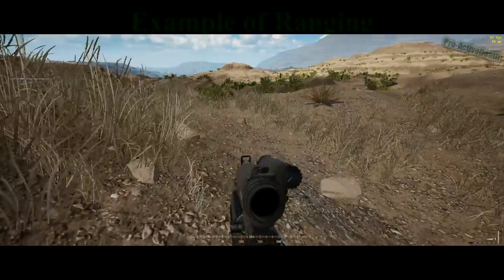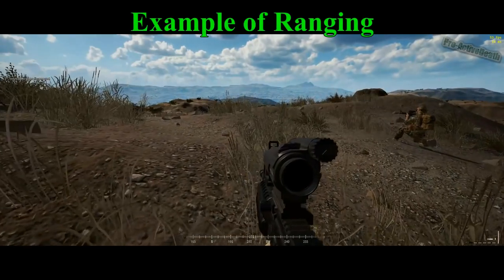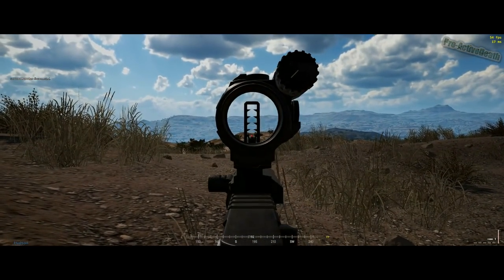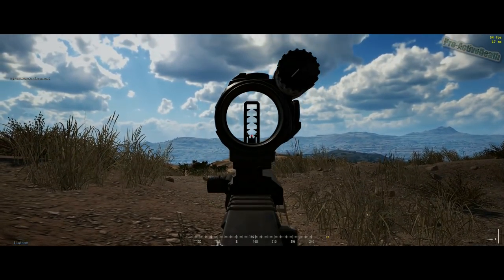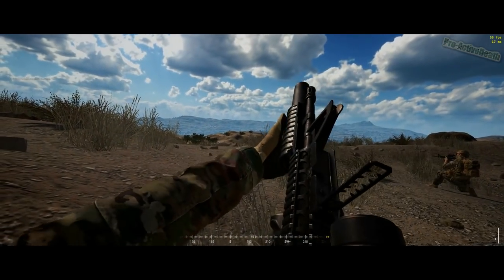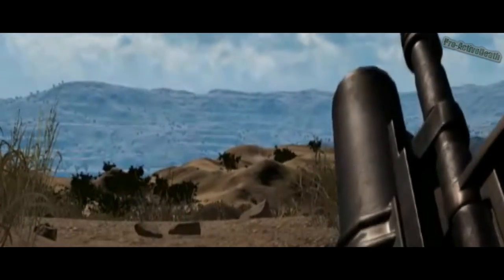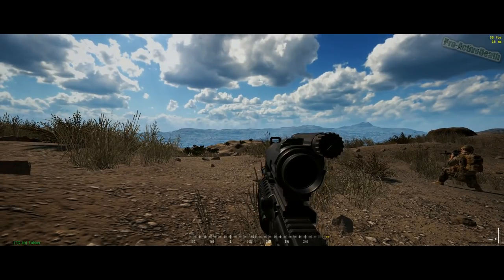On to the action. Here's some in-game footage of engaging targets at 260 meters. I place the red dot where I want the round to land, and then I hold over to the cloud, which was at the top of the 250 meter mark. And as you can see, the round lands where expected. With practice, this can be done quickly and with deadly accuracy.